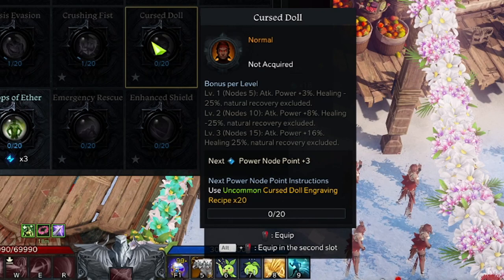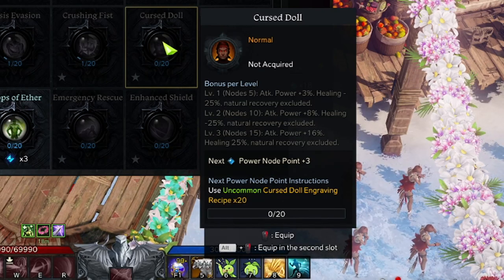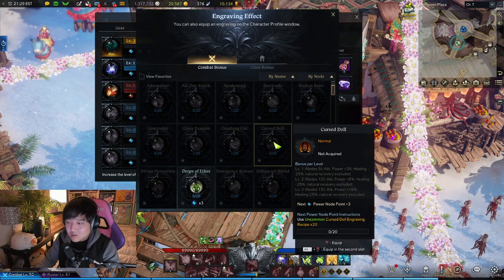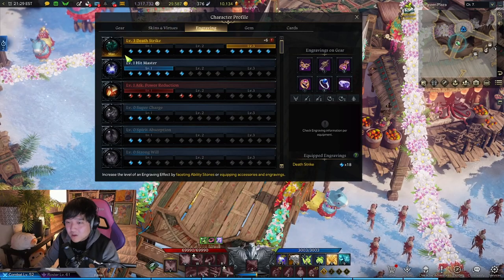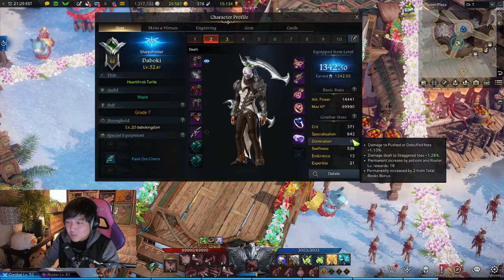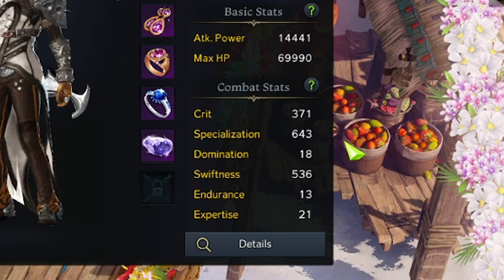I'd probably also use Cursed Doll as my next node — that's straight up +16 attack power, but you take 25% less healing. Hit Master is essentially the better Cursed Doll for Sharpshooters, but Cursed Doll is a nice damage boost if you want to fill out more engravement slots.